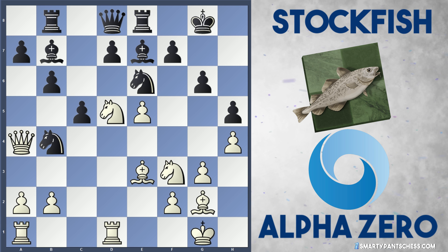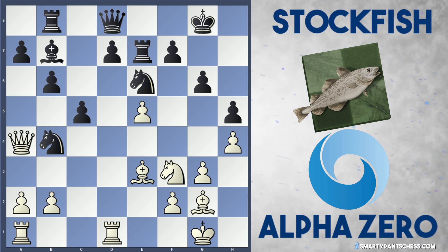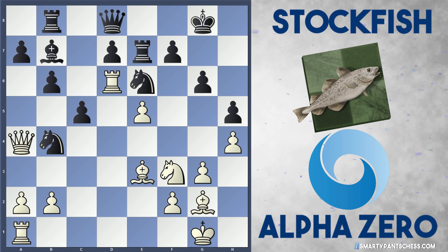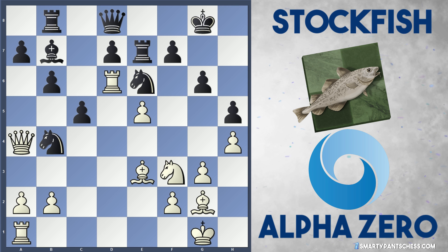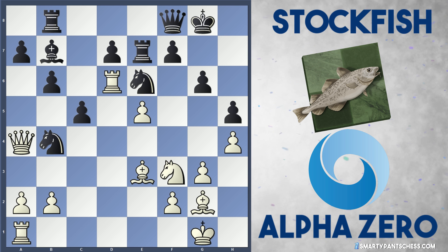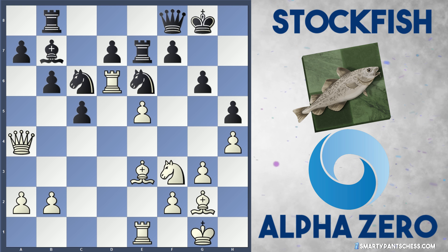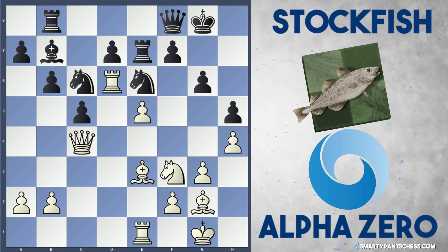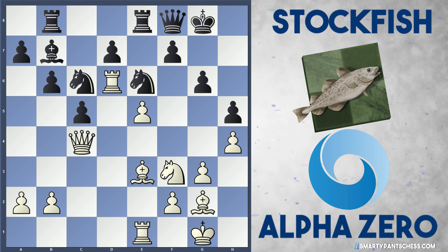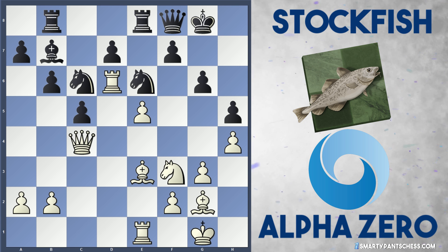Stockfish plays Knight to b4. AlphaZero continues to dominate the dark squares and decides to take off the e7 bishop — Knight takes e7, Rook takes e7. There's no way now for Black to control these dark squares. And now an incredible move: AlphaZero just parks their rook on d6, squashing Black's play — possibly with the threat of playing Rook a-d1 in the future. Stockfish plays Queen f8, still offering up the d7 pawn, but AlphaZero doesn't want it and plays Rook e1 instead. Stockfish drops the knight back to c6, possibly protecting the a7 pawn, and AlphaZero plays Queen c4. Stockfish plays Rook e8. AlphaZero has a very active position with very dynamic pieces — they just don't care about material, they care about piece play.